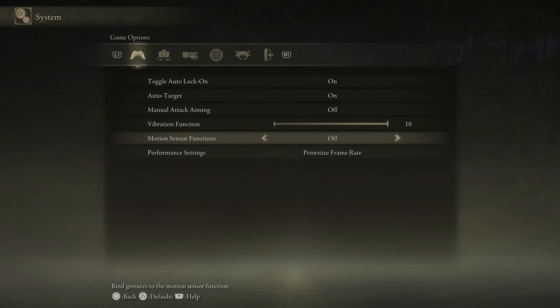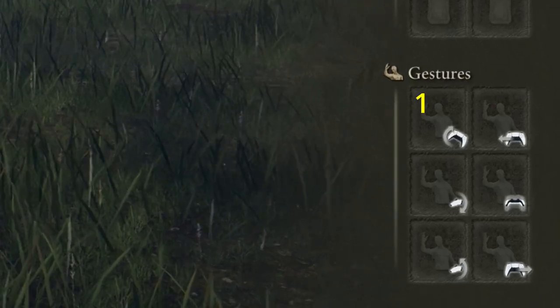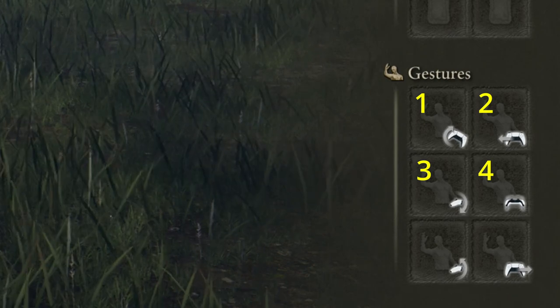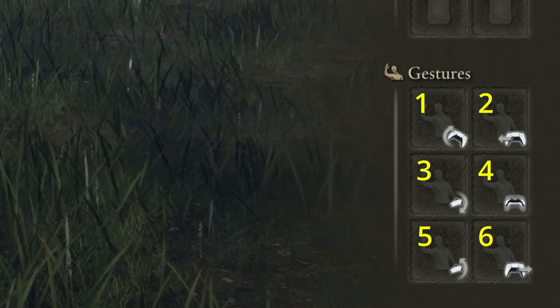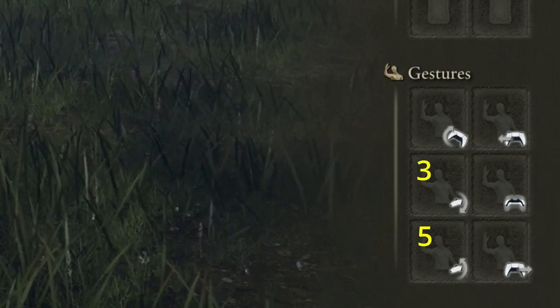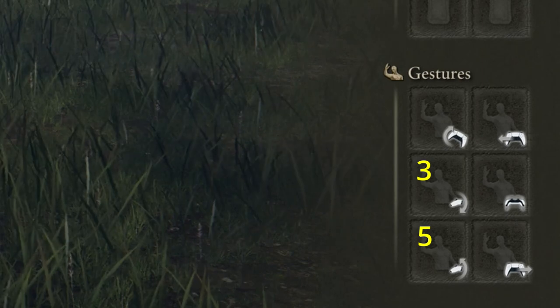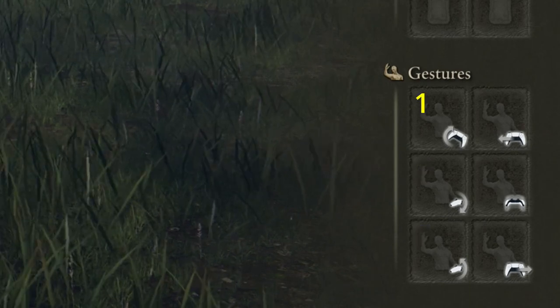Gestures are emotes assigned to controller motions. Each motion must be performed while holding triangle with a quick, wide motion. Gesture one is tilting the controller to the right; two is moving it to the left; three is tilting it back; four is moving it away from you; five is tilting it forward; and six is moving it to the right. If you want to use these motion controls, use two or six — moving the controller left or right is simple and works best.